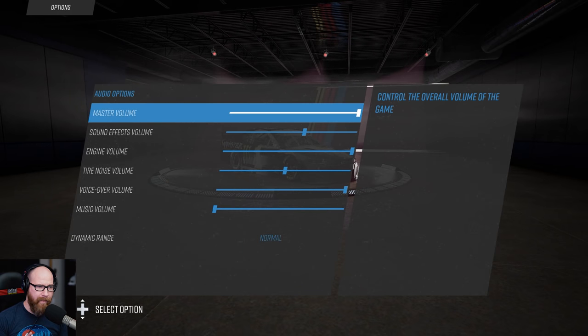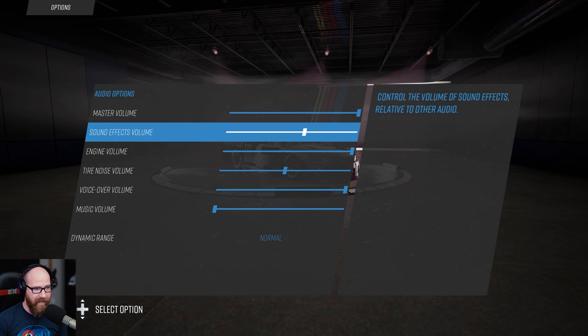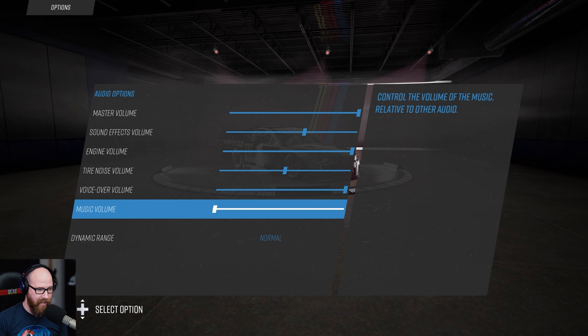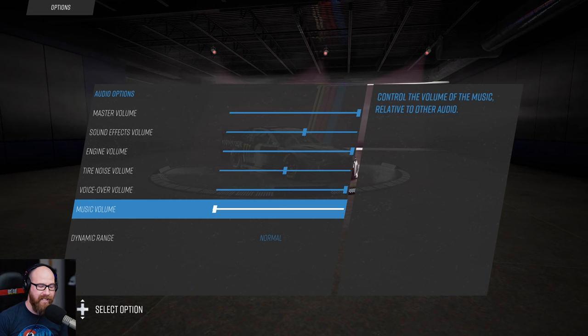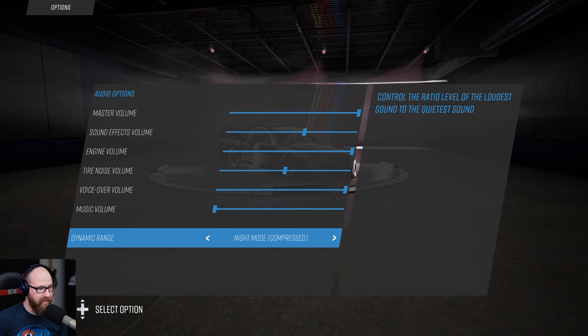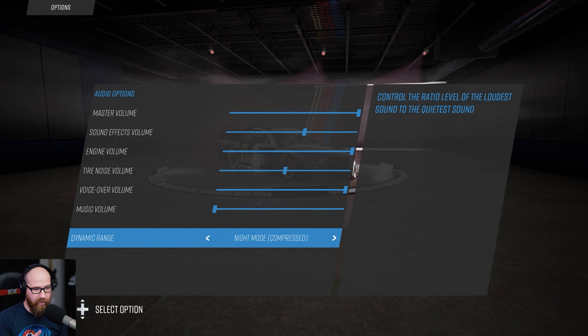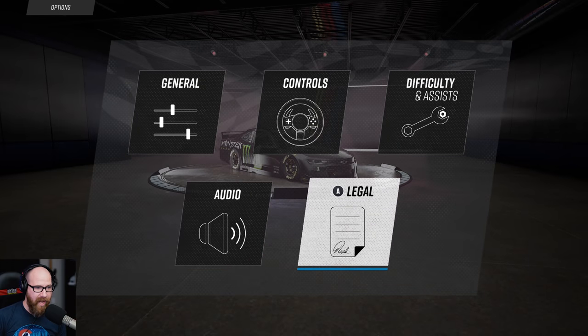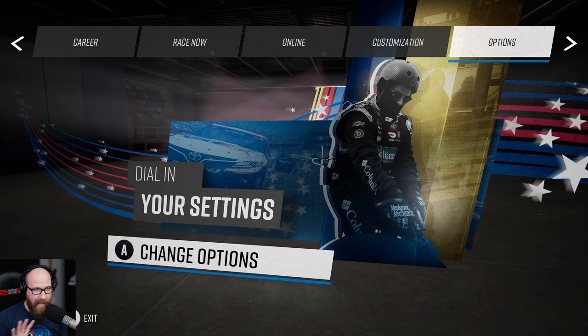Audio options: master volume, sound effects volume, engine volume, tire noise, voiceover, and music. When you turn the music all the way down, the pre-race stuff and qualifying TV broadcast content still has music in it — keep that in mind. Dynamic range you can change between normal and night mode, which compresses the audio so you can listen at lower volumes. So that's the options out of the way — let's go to race now.